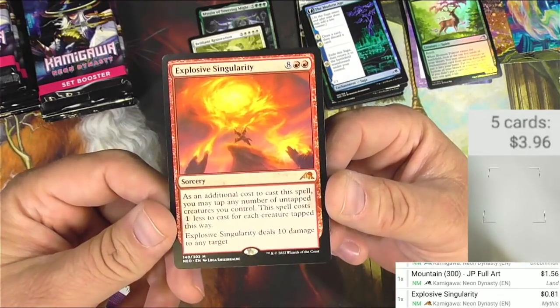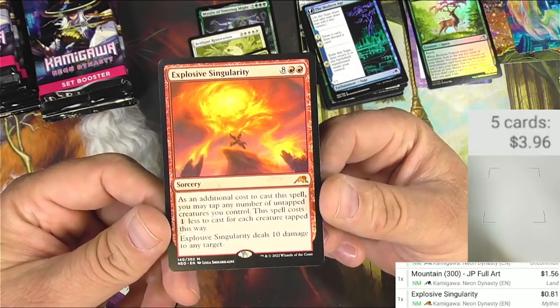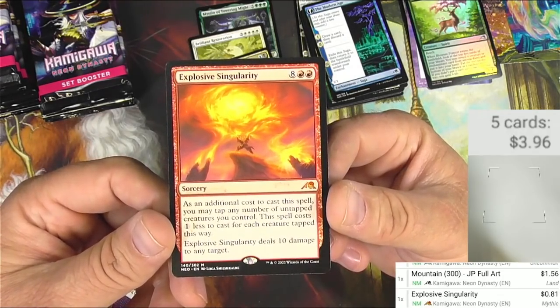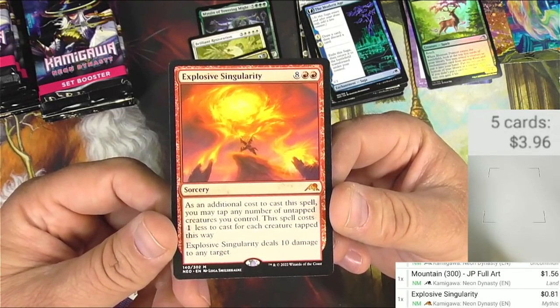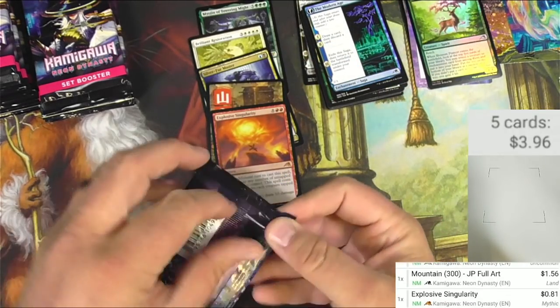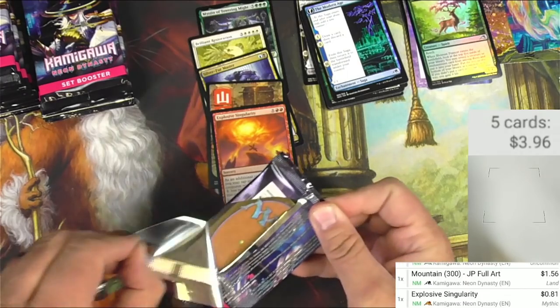As an additional cost to cast the spell you may tap any number of untapped creatures you control; it costs one less for each creature tapped this way and deals 10 damage to any target. It feels like there are more efficient ways to do 10 damage than to convoke a bunch of creatures. I'll bet that's why it's not a super big mythic — comment down below if I'm correct or not.